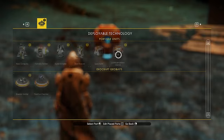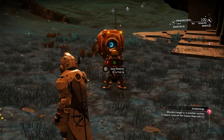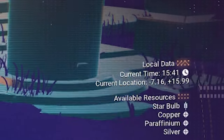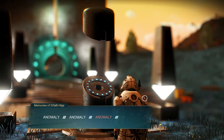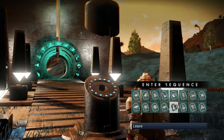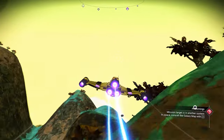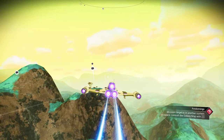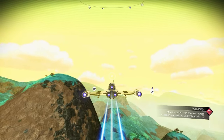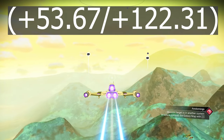It took me a minute, but I found the portal here. I'm gonna put a gray and red safe beacon so everyone can see it. The location for the portal you can see on the right of the screen. I will put the glyph for the full white fighter — make sure to take a screenshot after I finish. You will land on this beautiful, decent planet, with so many communication stations everywhere. We need to go to location plus 53.67, plus 122.31.